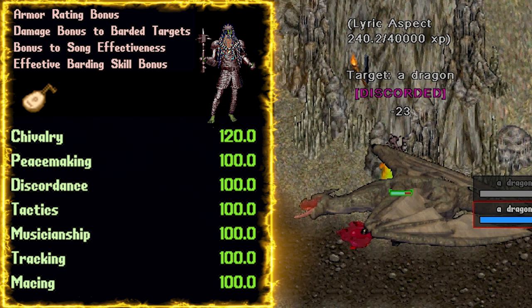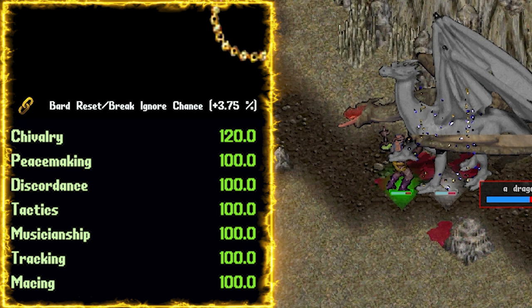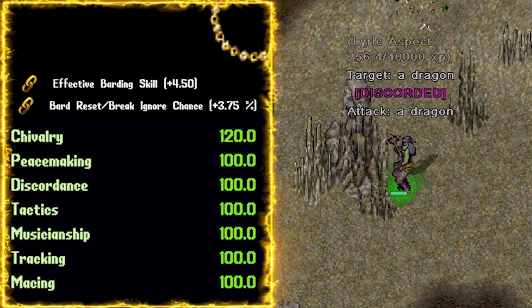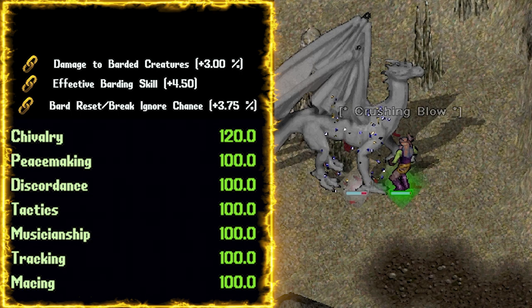Onto the mastery chain links. The very first link you want is a bard reset chance — this gives you a chance to reset the cooldown of using a bard skill again. Even just having one of these will suffice. Effective barding links are also very nice; as Lyric armor increases and effective barding links are added, you can continue to decrease your music skills to further increase your damage modifier skills or add an entirely new skill altogether. Another great option is damage to barded creatures, which obviously increases damage to barded creatures. Finally, swing speed links — faster swings, more damage.